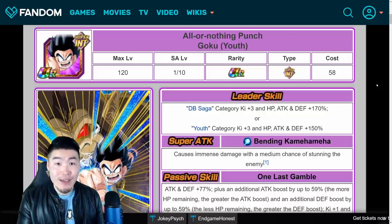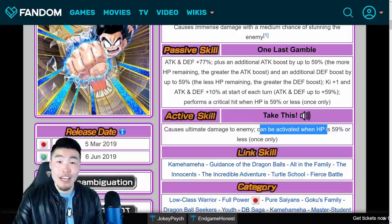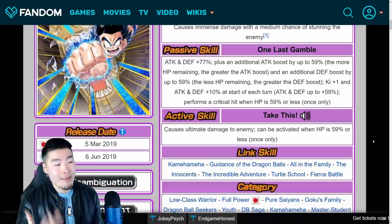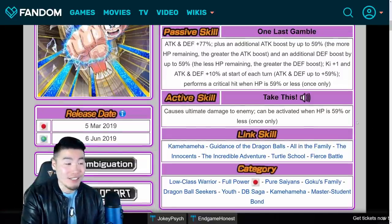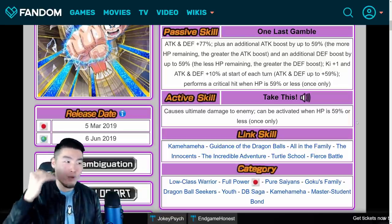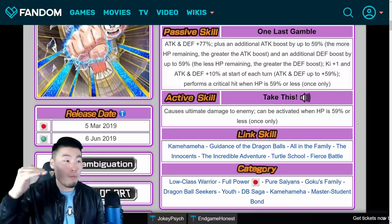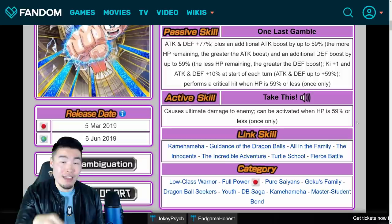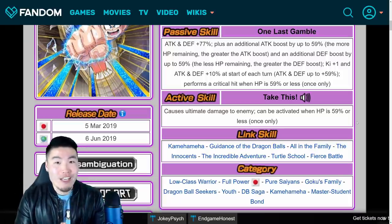The first thing I want to bring your attention to is his active skill, which is called Take This, and it causes ultimate damage to the enemy. It can be activated when HP is 59% or less, once only, and it is a super attack style active skill, like the ones that the LR Super Saiyan 4s have. The damage multiplier for this attack is ultimate damage. If you guys haven't seen the animation for this active skill, definitely go check it out, because it is one of the sickest animations in the entire game — right up there with the transforming Cooler and the transforming Namek Goku, as far as how amazing and beautiful the animations are.